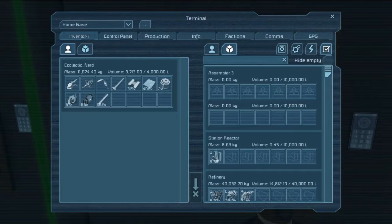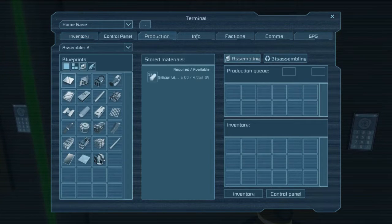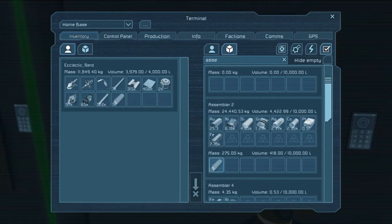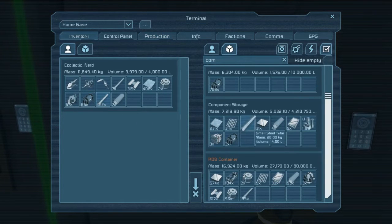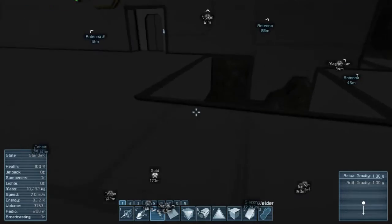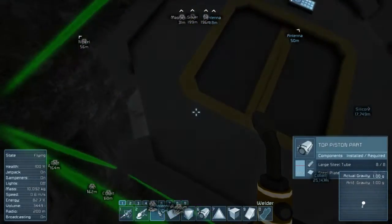And the door. Let's see here. Which assembler has iron? In some form, number two. Large steel tube — I think like 15 sounds like a good healthy number. I can take these girders, I don't need them. Wow, there's a lot of construction components in there. I should probably stop that.